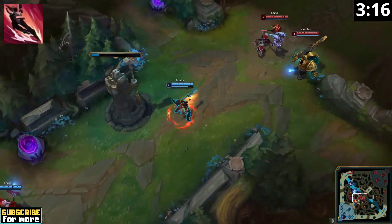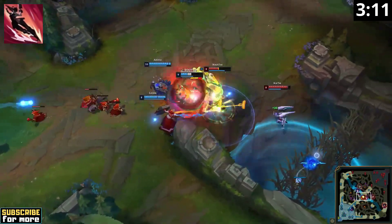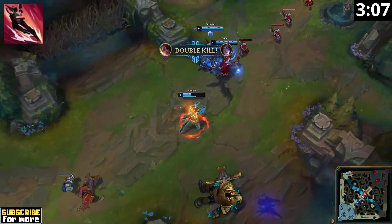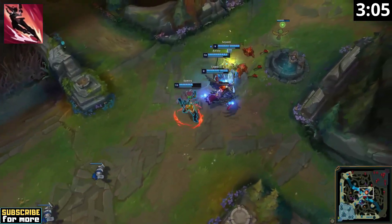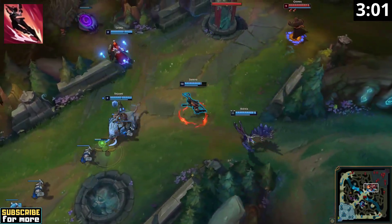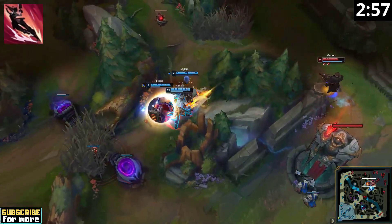Your E only allows you to dash towards enemy units nowadays, so it is purely an engage tool and no longer provides that much safety anymore. However, keep in mind that you can combo this dash with literally all of your other abilities, allowing for some really explosive engages when you see an opening. You can amplify your dash by pressing Q, and you can also cast E while your W or your ultimate is still active.